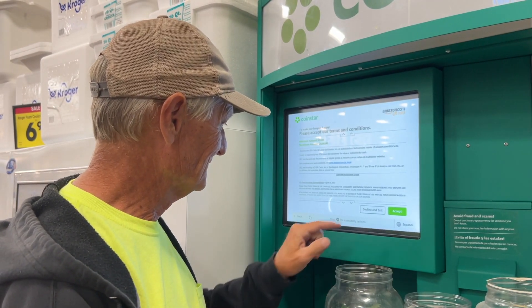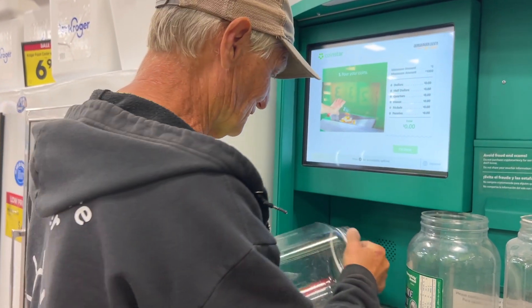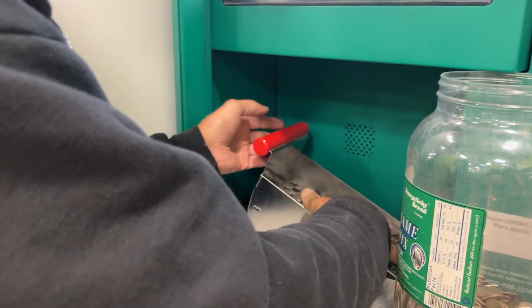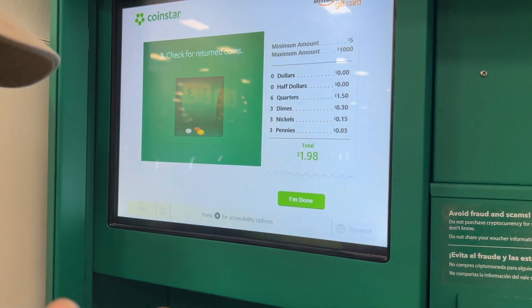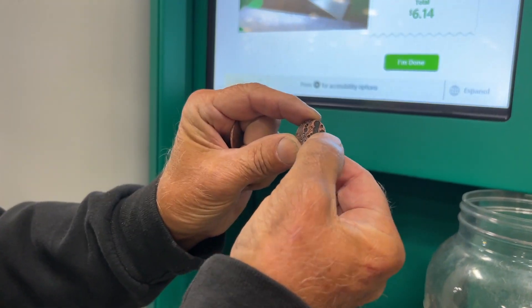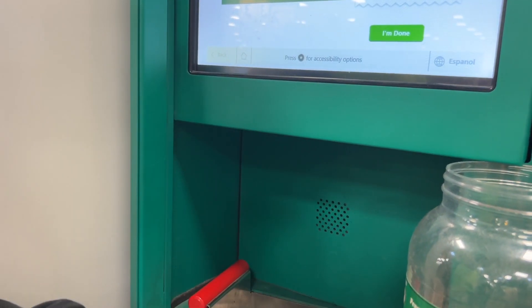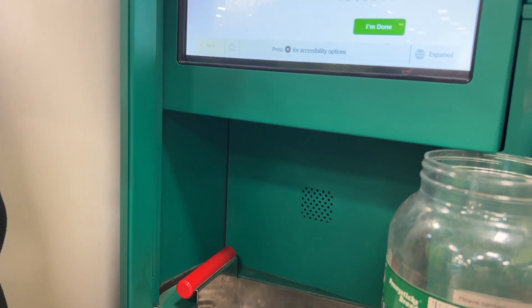I'm going to start with the ones I ran in the tumbler first, just to see what they're going to make. Some of those probably will not make it, but we're going to try those first. A couple got kicked out — you can see right there, the edge of that penny is gone. I'm not sure why the quarter didn't make it, but those are going in the trash.